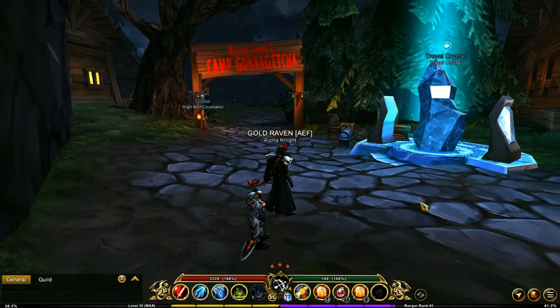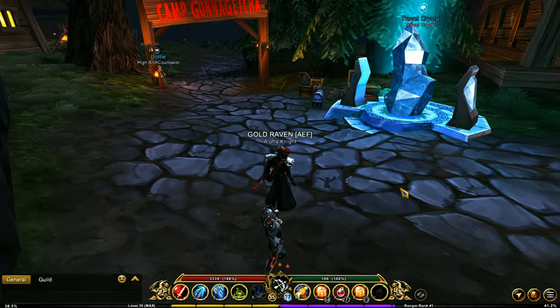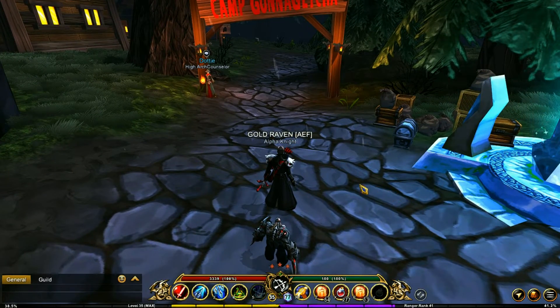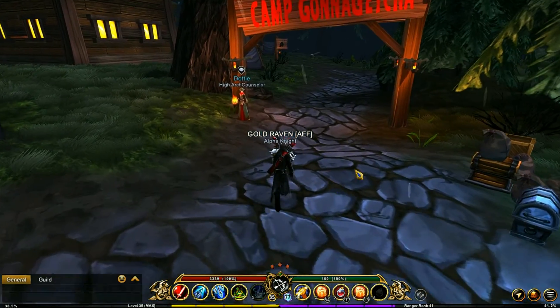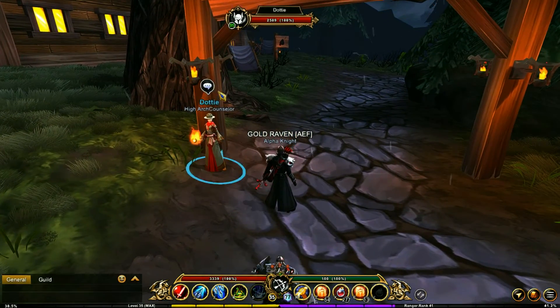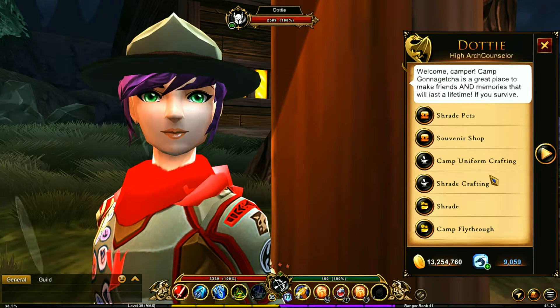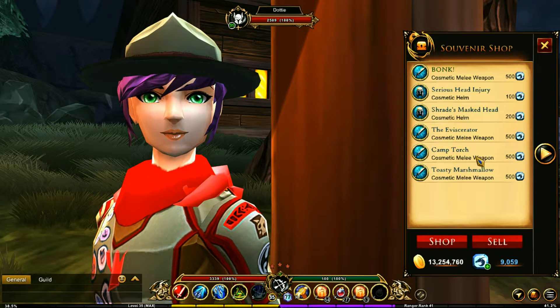Let's jump over to the camp. If you have never been to the camp before, you are going to have a series of quests in here and this will give you the whole story of Camp Gonna Getcha. Definitely worth playing through if you haven't done that. Once you have completed part of the quest, you're going to be getting access - I don't think you get access to stuff before the quest, but I may be wrong.